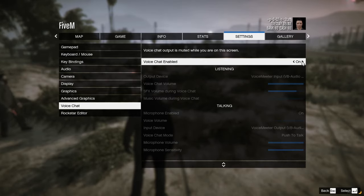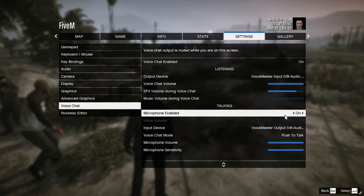You wanna try voice chat enabled. You wanna change this to your mic. Then you wanna enable microphone.